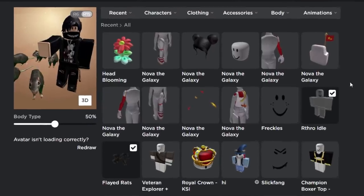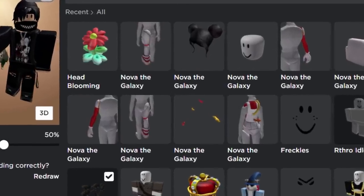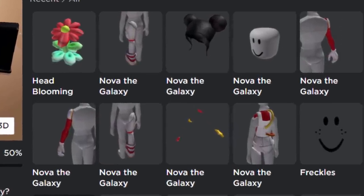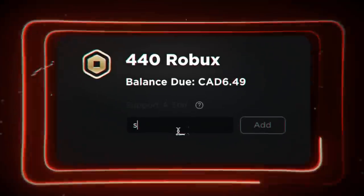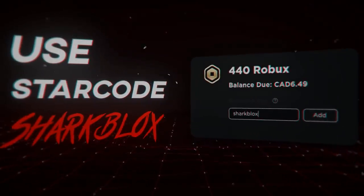There we go, it's loading in — we got Nova the Galaxy Scientist, and the head blooming. The clown has disappeared but I guess that's coming soon. That is pretty much it for this very strange event — honestly one of the weirdest Roblox events I've ever played. Anyway, if you guys enjoyed it make sure to leave a like and subscribe. Thanks so much for watching, and I'll see you in the next one!